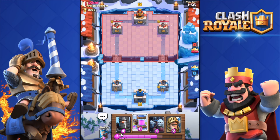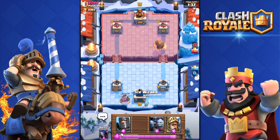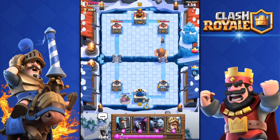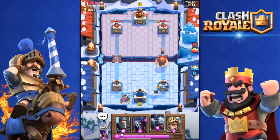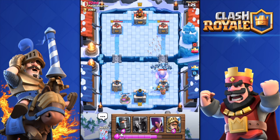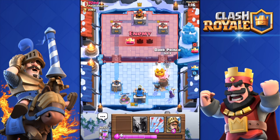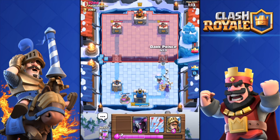I should have deployed the dark prince because the dark prince does splash damage — he could have killed those barbarians. He does have a level 8 giant. What am I gonna do? I'll drop the miner as soon as my tower targets his giant. Miner in — I predicted that. He's gonna get the tower. I'll drop my dark prince over there. It's all good though, 14 seconds until double elixir — that's where the fun starts.